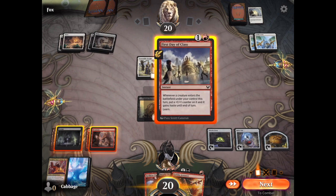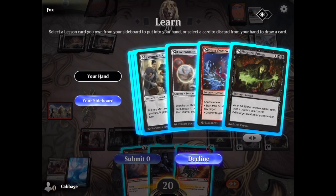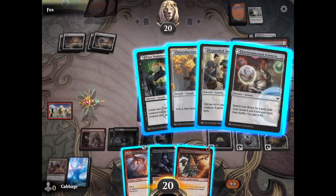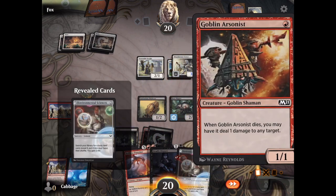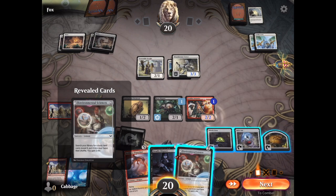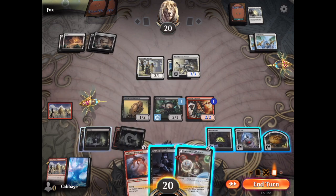Let's put out First Day of Class. Anybody else that I cast this turn will get a buff, and it'll help me learn so that I can look at my lesson cards, which are in the sideboard. I just basically put everything in there because I don't have a lot of them. I haven't gotten lands in a couple turns, so we'll grab Environmental Sciences. Then we'll cast the Goblin Arsonist — he will get a buff and haste from that First Day of Class card I cast earlier.